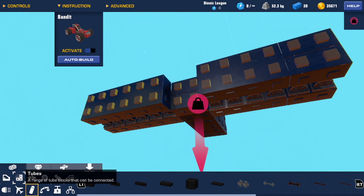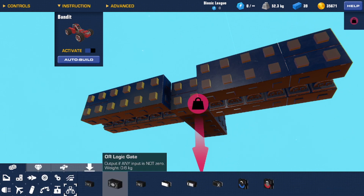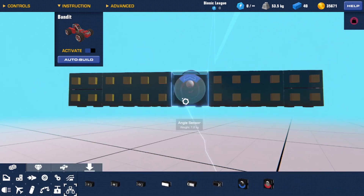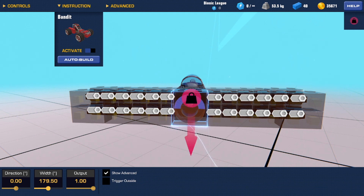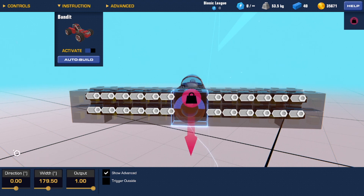We're going to get an angle sensor and configure it to 179.5. I prefer that over 180 because if you put it at 179.5, there's 0.5 degrees where it won't be doing anything, which means it's a lot less likely to end up in a feedback loop. Then set that angle to 90.